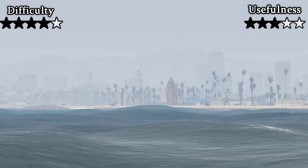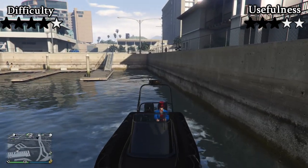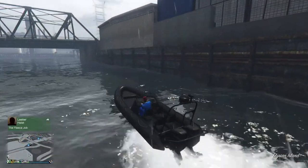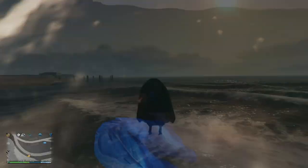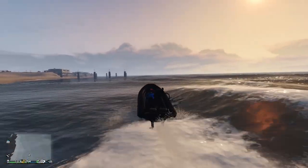Next up is a method that not many people know about. It's called the boat breach. If you reverse a dinghy up against a wall like this and then jump out, you should get pushed through the wall. This only works on straight walls, which is actually fairly uncommon to find while in water. The only real downside is that boats are very slow, so travelling to different places will take a while.